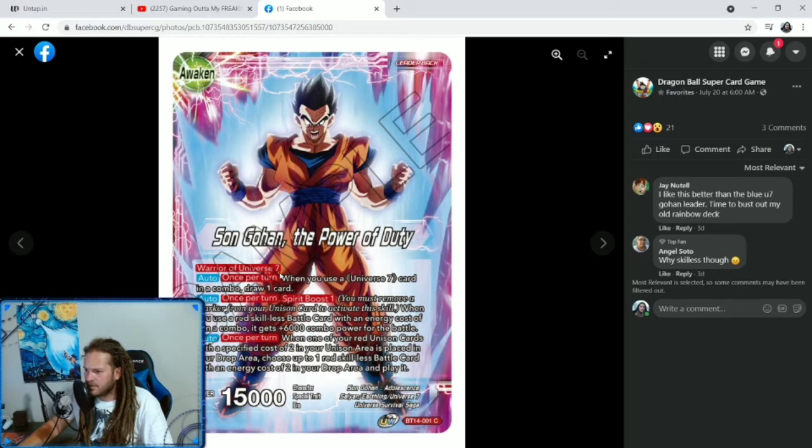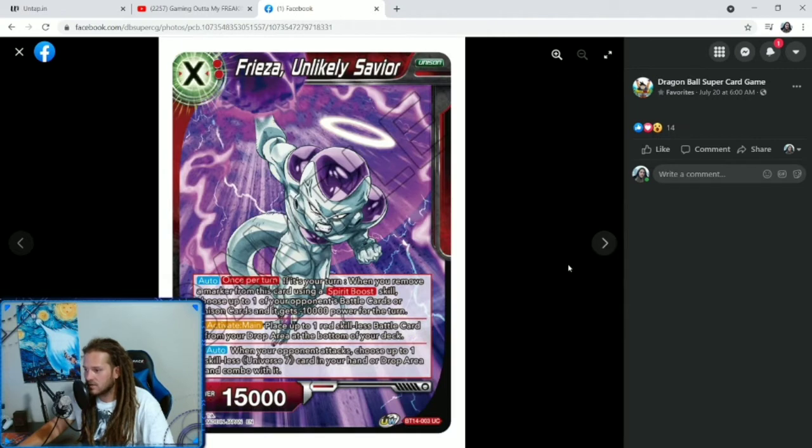On the Awakened side — also Warrior of Universe 7, Sun Gohan, the Power of Duty. Auto once per turn: when you use a Universe 7 card in a combo, draw 1 card. Auto once per turn, Spirit Boost 1: when you use a Red Skillless Battle card with an energy cost of 2 in a combo, it gets plus 6,000 combo power for the battle. Auto once per turn: when one of your Red Unison cards with a specified cost of 2 is placed in your drop area, choose up to 1 Red Skillless Battle card with an energy cost of 2 in your drop area and play it. So we're doing stuff with Skillless cards — when our Unison gets removed, we're playing them.